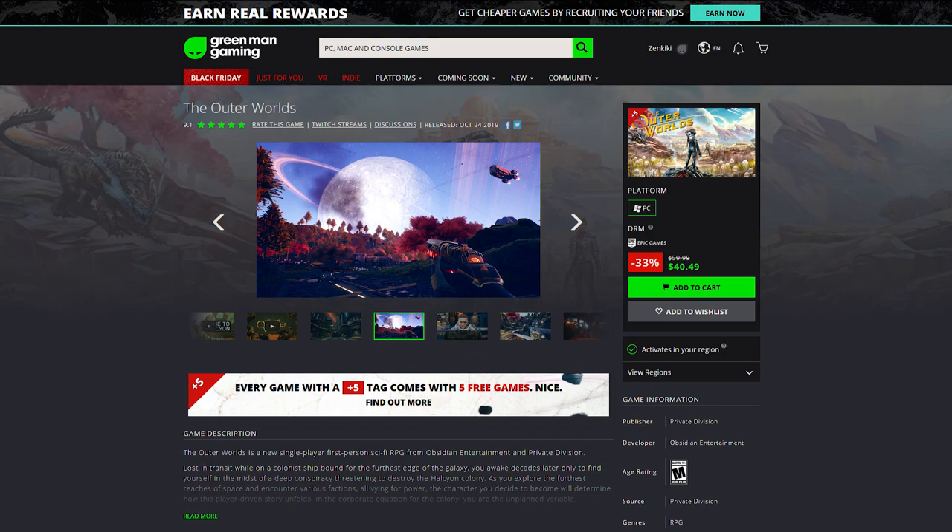My next big suggestion is The Outer Worlds, which just came out and is already at a huge discount on Green Man Gaming plus you get the five free games — totally worth it. This is a fantastic RPG if you're into games like Skyrim or Fallout. Obsidian made The Outer Worlds and they're responsible for Fallout New Vegas, so if you like their style of storytelling you'll really enjoy it. It's witty, fun, and amazing — we're doing a series on it linked in the description.